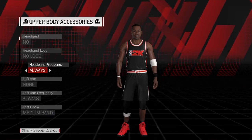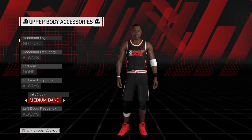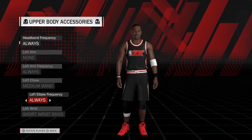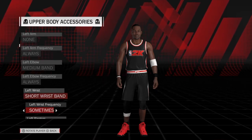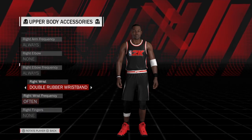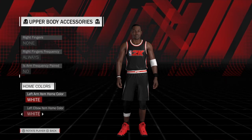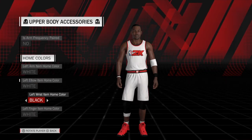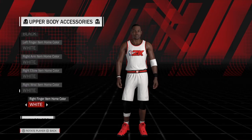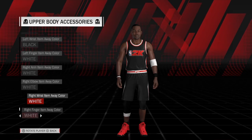Upper body is as follows: on the left elbow you'll have a medium band, and that's always a short wrist band — sometimes. Right wrist a double wrist band, and that is often. Left wrist band for home is black, and left wrist band away is black.